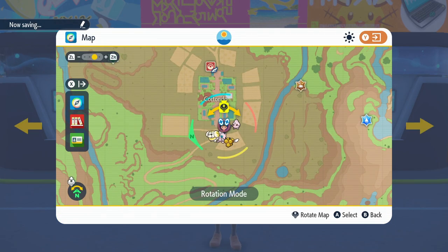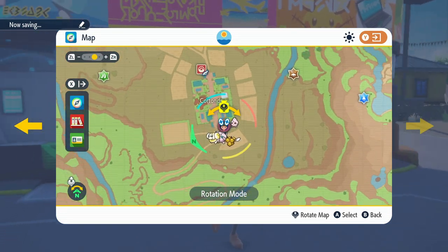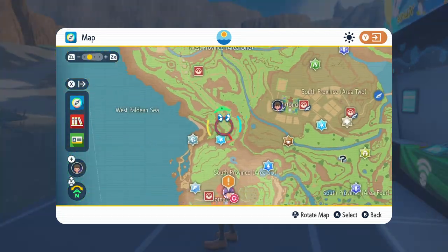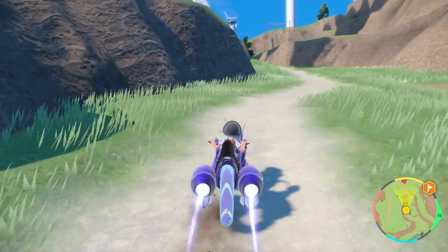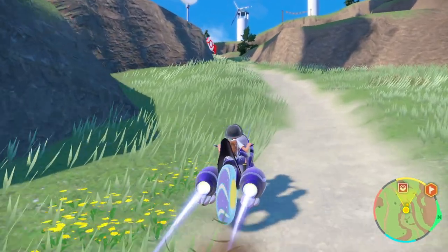To get the travel on water or swim function, you can start from Cortondo. What you're aiming for is one of the Titan missions — Path of Legends — Search for the Open Sky Titan. Head up to this location, and you'll get a phone call to tell you that there's a Titan in this area.